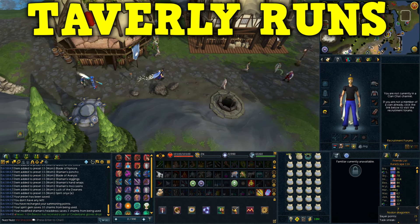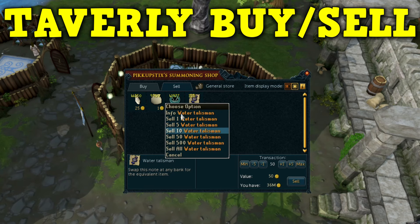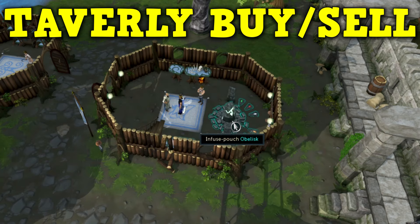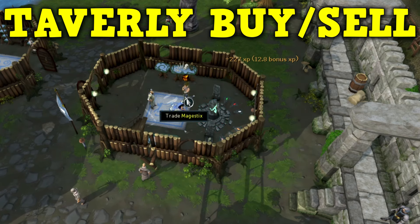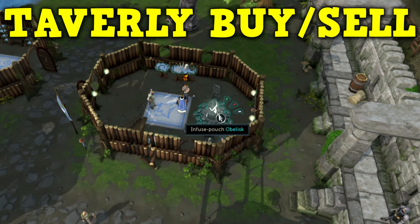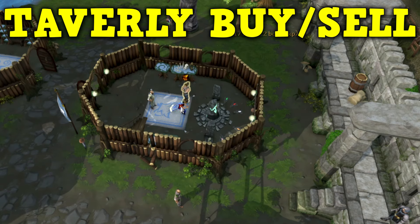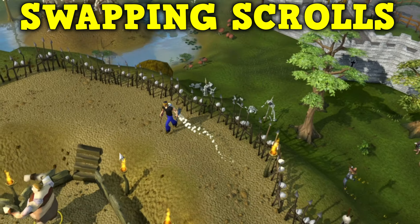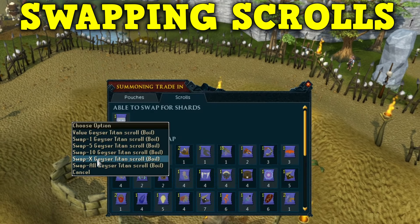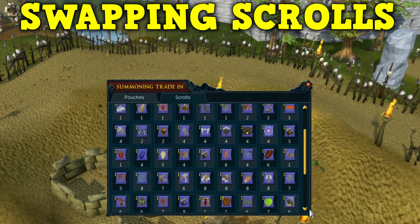Next, branching off of the Taverley run method — instead of banking, you sell your tertiary ingredient to the summoning shop. You'll then buy them back as you create pouches so you never have to leave and go to a bank. This costs a bit more because you'll be paying a bit more for your tertiary ingredients, and you'll also need to make your pouches into scrolls when you're done so that they stack. This method costs a bit of money from making pouches into scrolls and the GP loss buying supplies back.